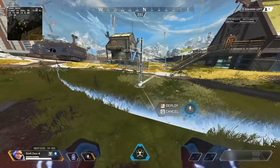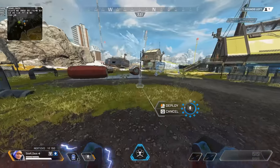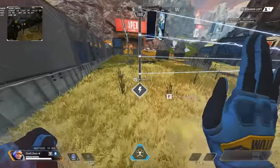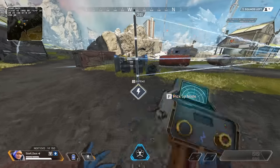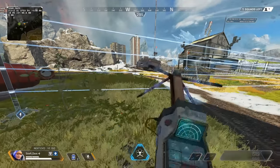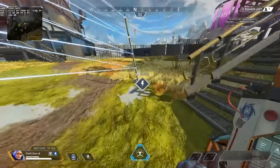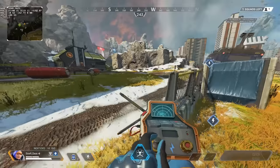Once you place one node, you no longer have the placement indicator, so try to memorize where that 30-meter distance is. If you have that knowledge, you're going to be a much better Watson. Fences deal about 20 damage every second an enemy is in contact with them, and the slow lasts about three seconds, which is pretty fantastic. It's probably one of the stronger tactical abilities in the game because it's been buffed and readjusted so many times.